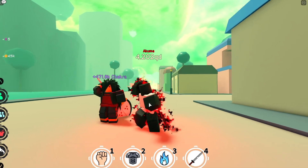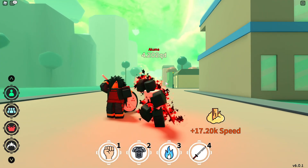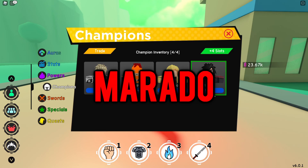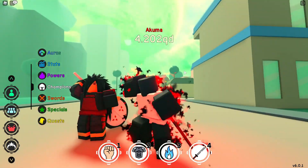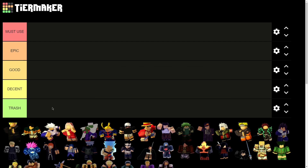If you guys are wondering why my avatar is not normal, I'm on a new account called Sensei Zoro OP, which will be used to play Anime Fighting Simulator since my other account was too far progressed. I already have Corallions and my current champions are Marado, Zenitsu, Endeavor, and Genas. The tiers I'll be ranking champions on are: Must Use, Epic, Good, Decent, and Trash, based on their stats and abilities.